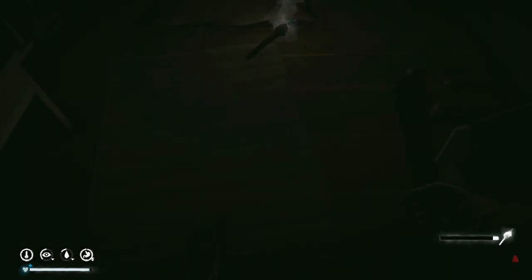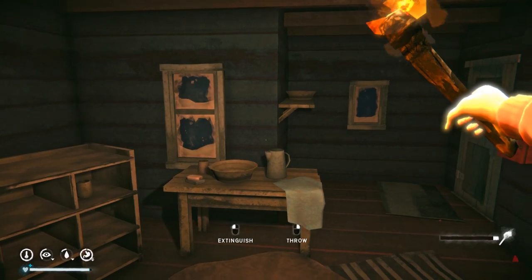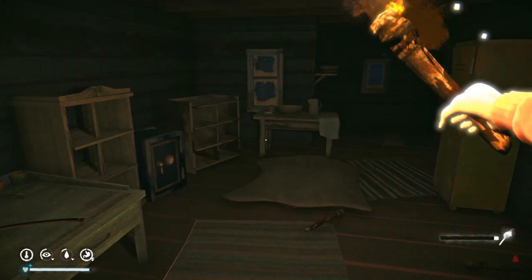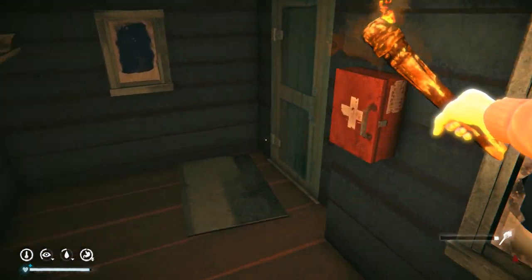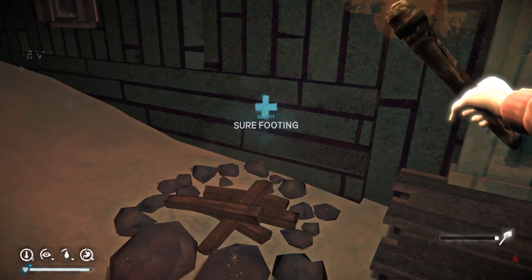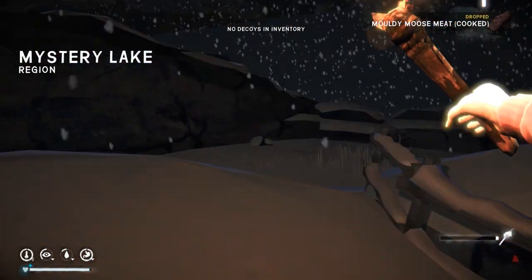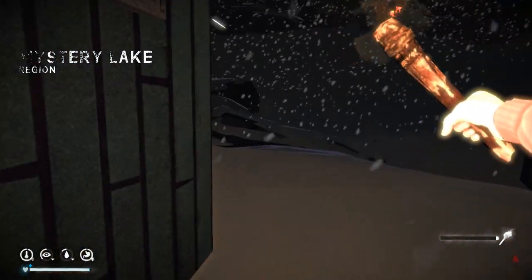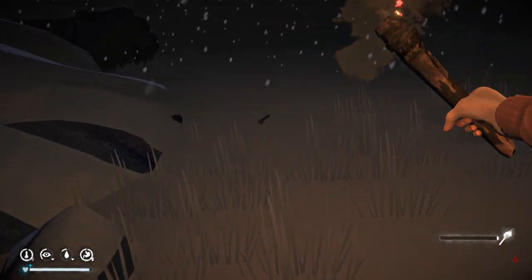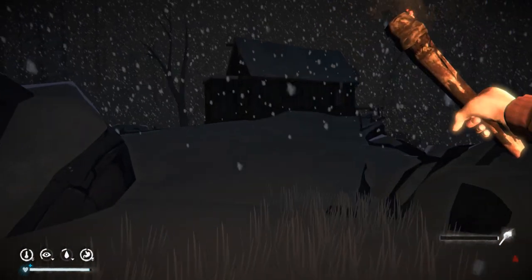I should have taken more torches when I had the chance. Let's drop this meat outside and see if there's any firewood nearby. Okay, let's drop all this meat. There's probably not going to be any firewood, is there? Alright, let's head inside. Let's see if I can start a fire with this torch — and it went out. Well, that answers that question.